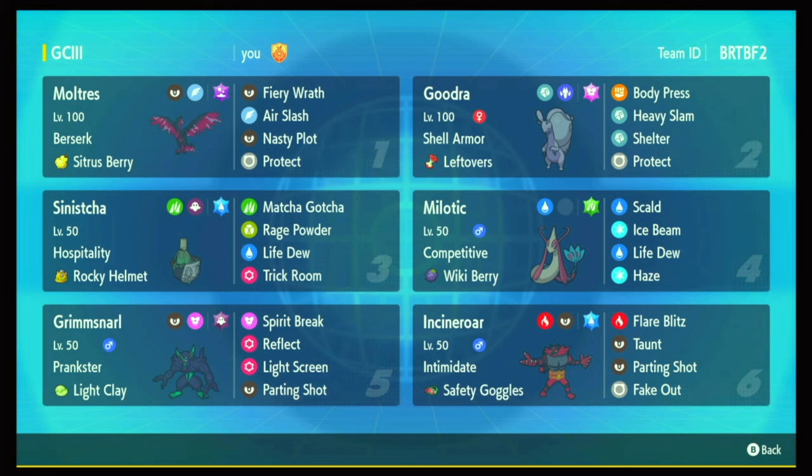I first built around the Screens Moltres-Sinistra core back in Regulation D, because I loved Sinistra so much, and I figured triggering Berserk repeatedly was a great use of its Hospitality ability. Moltres gains plus one special attack whenever it hits half HP, and Sinistra recovers a quarter of its partner's HP when it swaps in, so with Citrus Berry and Hospitality you can trigger that multiple times, which is so cool.